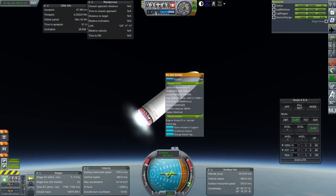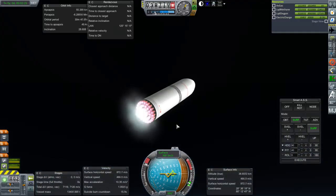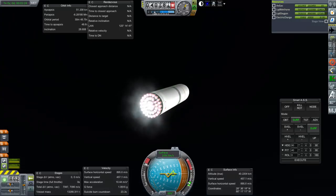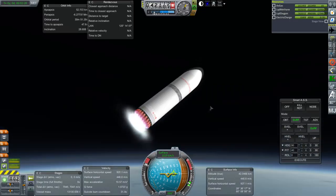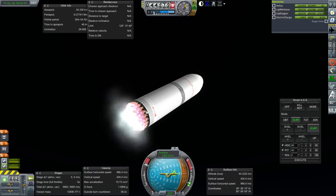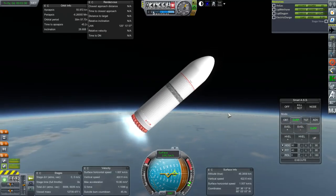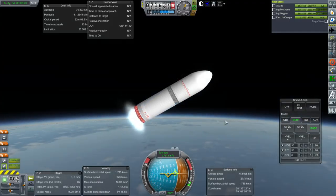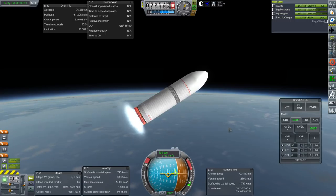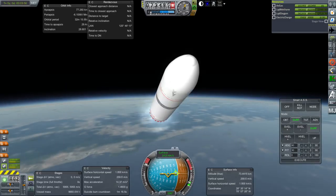They're burning methane and getting 361 seconds of ISP. I could easily improve on this by having Raptor vacuum engines. The only reason I used sea-level ones instead was because those were the only ones I had the SSTU rings for — otherwise I would have to manually place 42 engines, and that would create serious lag. The plan is to separate the fairings at 100 kilometers. We'll see how well that goes.